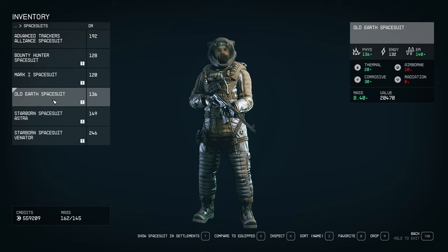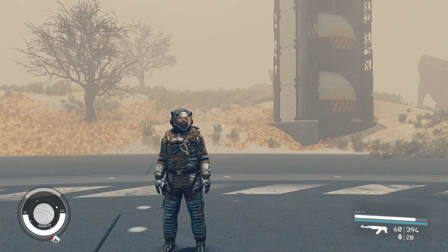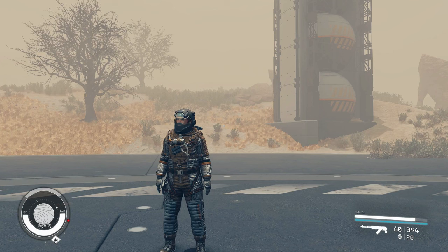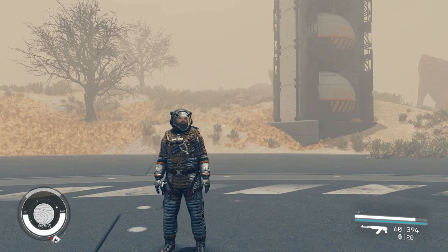Old Earth Spacesuit. The Old Earth Spacesuit was used by colonists before the rise of the United Colonies. In Starfield, it can be found by visiting all Earth landmarks and collecting 13 snow globes found around those landmarks. Landmarks include places like the Empire State Building, the Pyramids, Shanghai Tower, and Burj Khalifa. Let me know if you want a full guide on these landmarks.